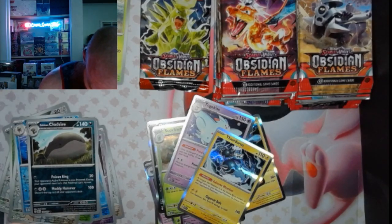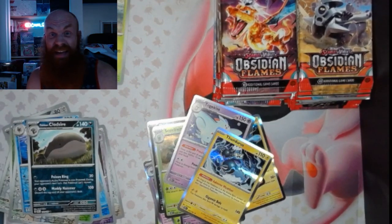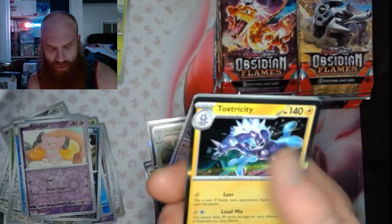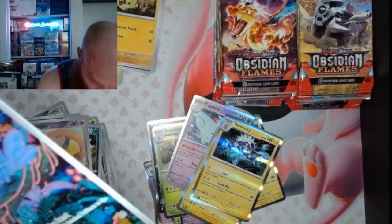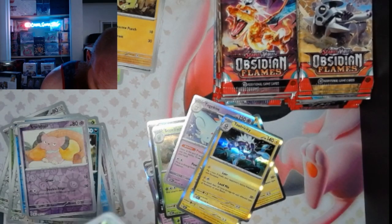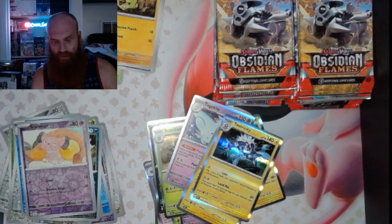Sometimes these packs are difficult to get into, don't know why — they like to fight me. Pack 20: got a Snubbull and another Gloom Illustration Rare with a Toxtricity follow-up. Let's go! That's Pack 20 right there.